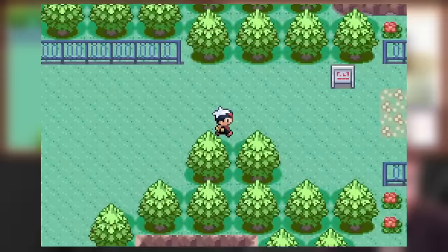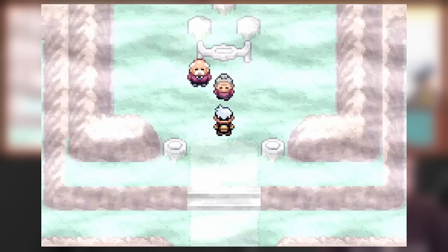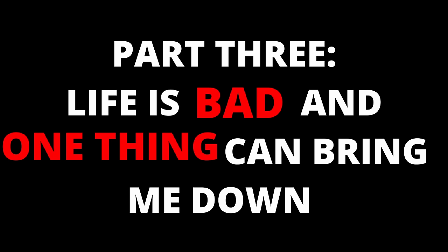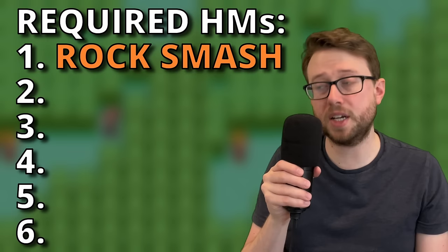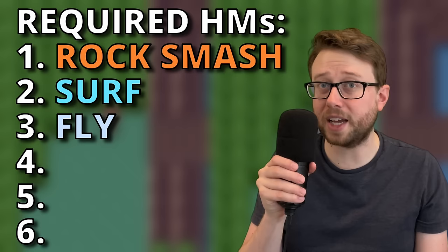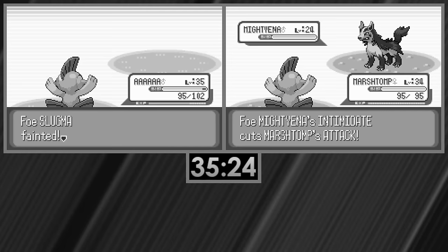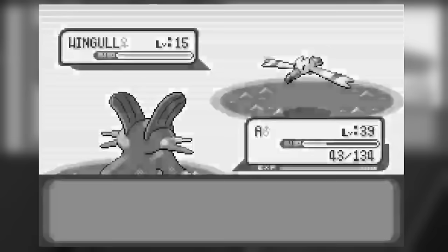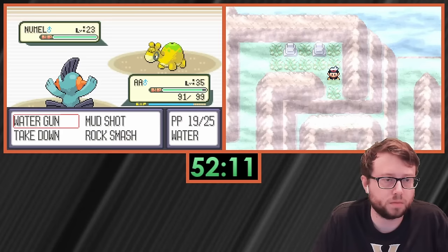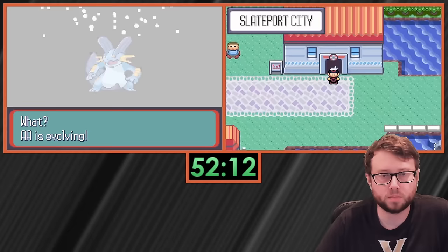We're approaching the 50-hour mark and about halfway through the game. Some games are wrapping up the third gym, but we're starting to get past the sixth gym in a lot of games. I climb Mount Pyre, get the orb, and fly to Slateport. To beat Pokemon Sapphire there are six required HMs: Rock Smash, Surf, Fly, Dive, Strength, and Waterfall. Teaching all of them to Swampert is a bad idea, so Tentacool — extremely common on surfing routes — can learn Dive and Waterfall, freeing up Swampert's moveset for a ground move.